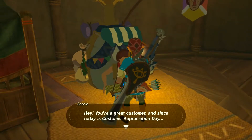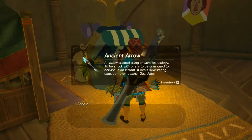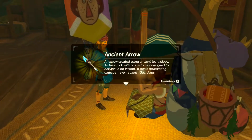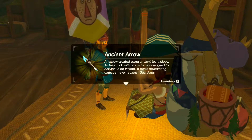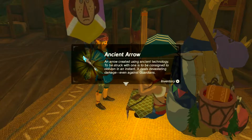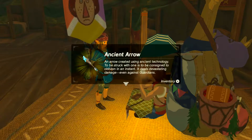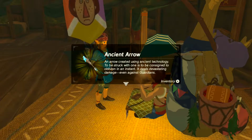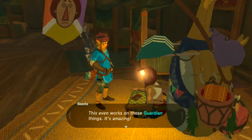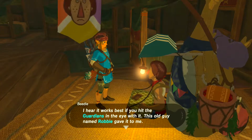Hello! Customer appreciation day. An ancient arrow — what! An arrow created using ancient technology, consigned to oblivion in an instant. It deals devastating damage even against guardians. This even works on those guardian things — it's amazing. I hear it works best if you hit the guardians in the eye with it.